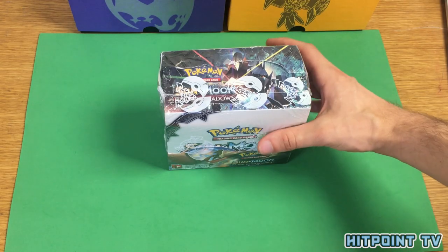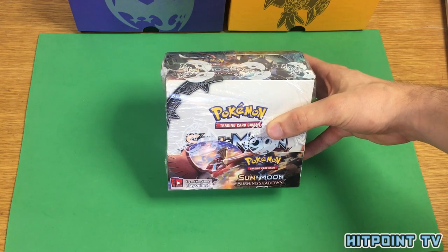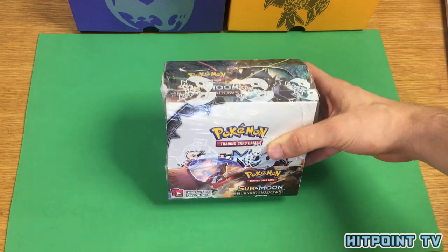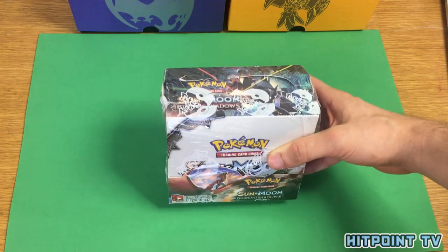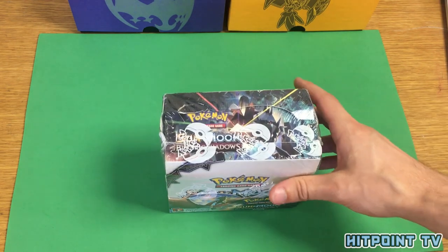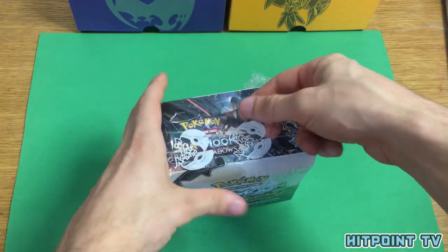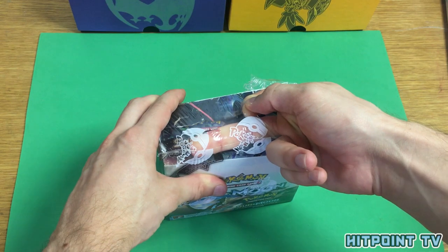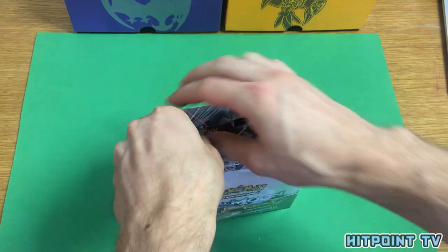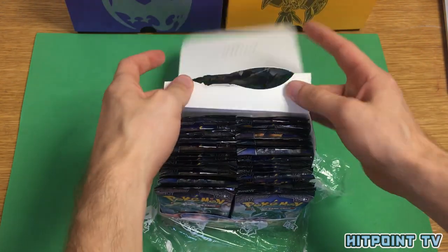We bought this booster box from Amazon from a reseller named Ace Syndicate. Now Ace Syndicate is known in the community for sometimes resealing their booster packs or boxes. We didn't know that at the time, so this is kind of an experiment for us — we'll let you know whether that's true or if we get some nice pulls. The plastic has the Pokeball print on it, which is supposed to indicate an authentic Pokémon product. I'm not aware if they reseal with that type of plastic, but we'll go ahead and see what happens.